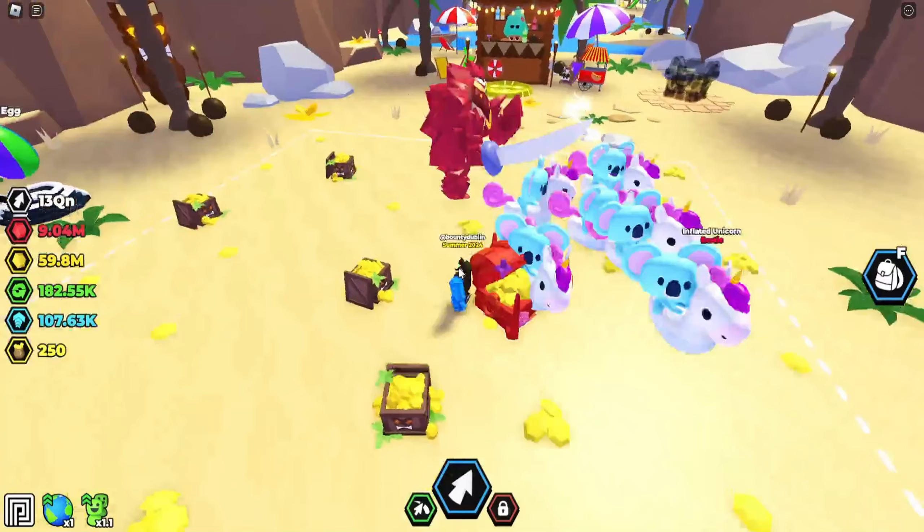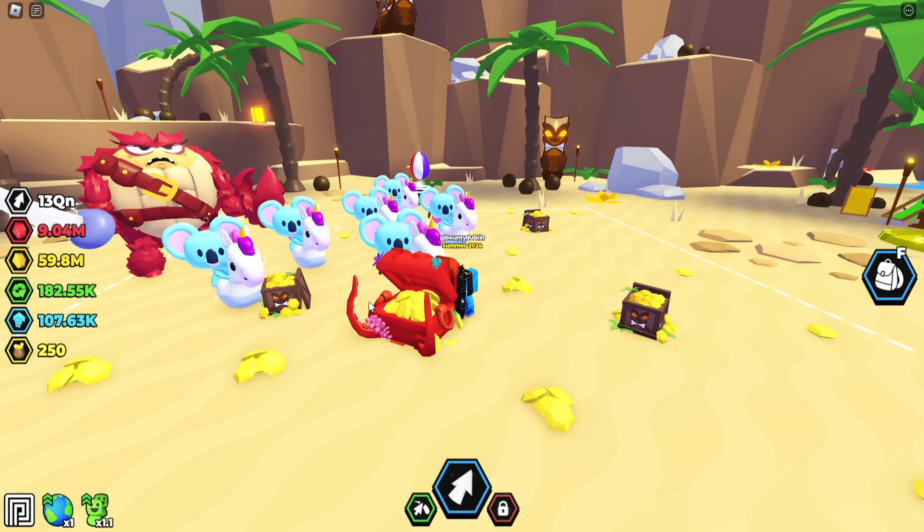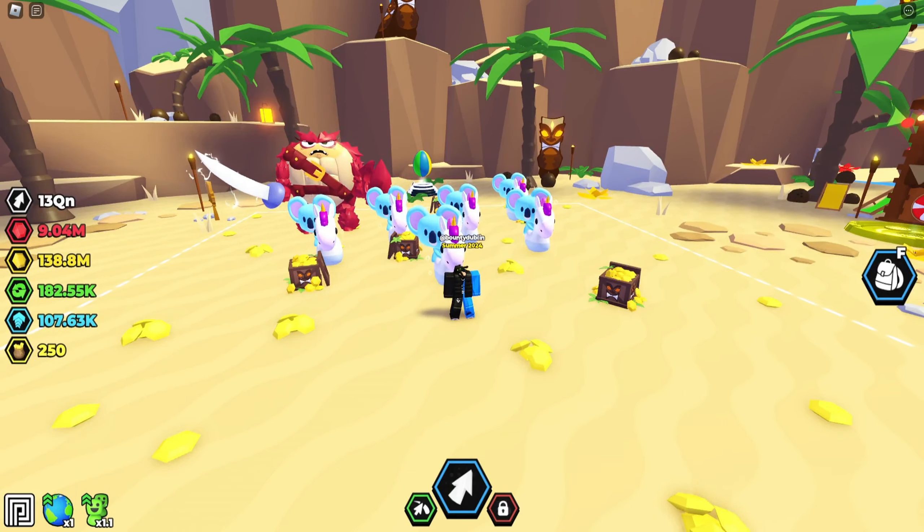Okay, there we go — we have the octopus chest right here. Let's go ahead and break it and see how much sun currency we can get. Okay, there we go, it's low HP. So let's go ahead and auto-click this chest and see how much we can get. We got 79 million sun currency without the multiplier boost of the sun currency. That is insane.